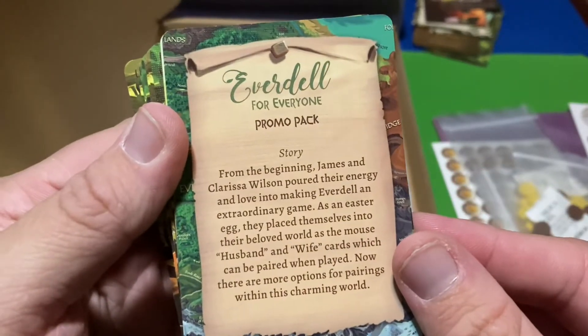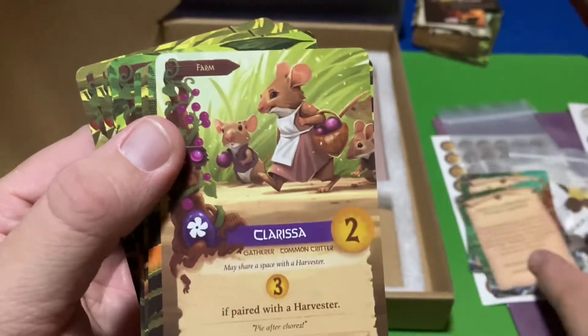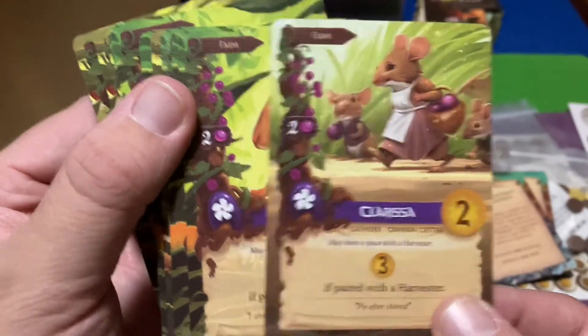The Everdell for Everyone promo pack — and some more rule stuff. We've got names for the wives and names for the husbands.